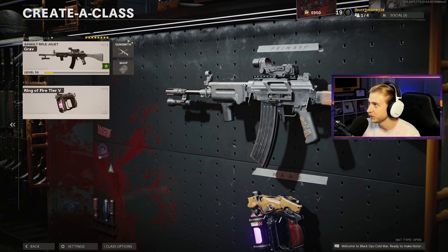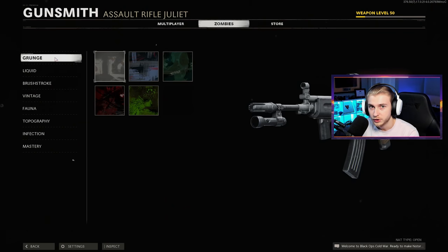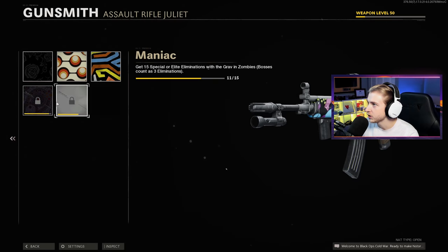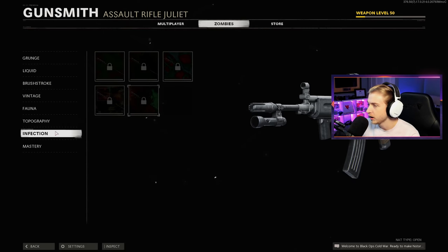As you can see, I couldn't really control myself. We have the Grav here at level 50 — not all these levels were in zombies. I got it up to about level 30 on stream, then went into multiplayer and started working on some camos there as well, getting leveled up a lot faster. We have some camos done: kills are finished, I still need a thousand crits, pretty close on Pack-a-Punch kills. Vintage camos are almost there, Fauna is done, and we still need all of our Topo and Infection camos to get Dark Aether.